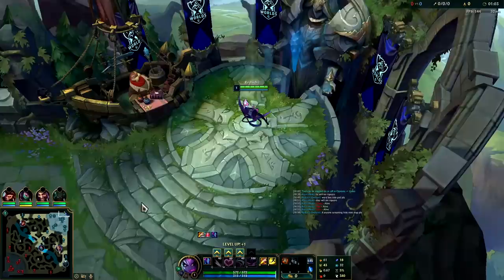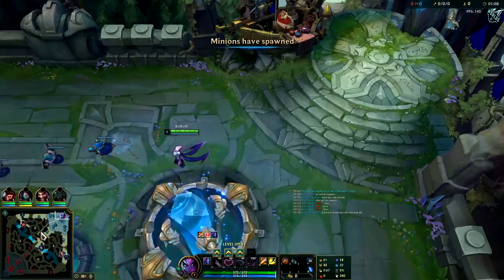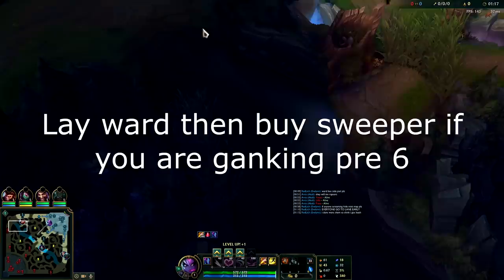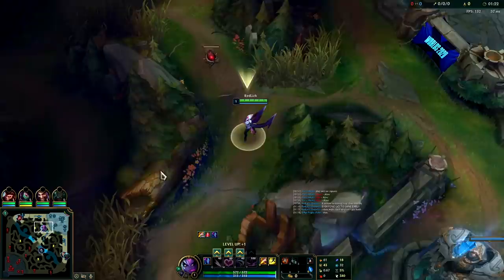In higher elo it's very common for Lilia against full clear junglers to show up and steal your raptors — normally she'll do her red, into her wolves, zoom over to your raptors, she's super fast, she'll take them and then kill your mid laner. So to avoid that I decided I would just start on my raptors.